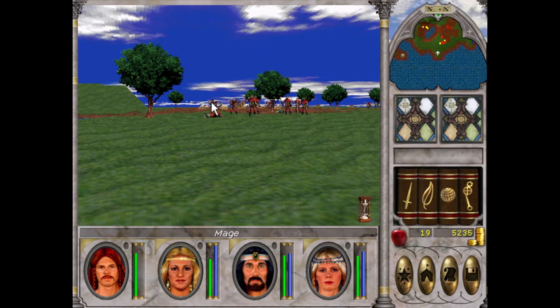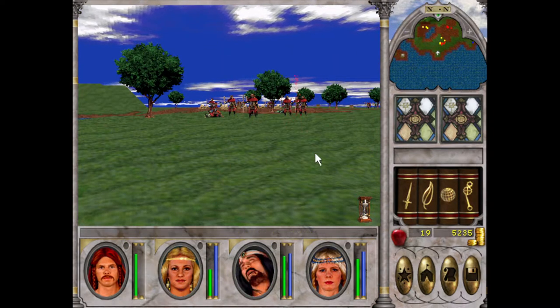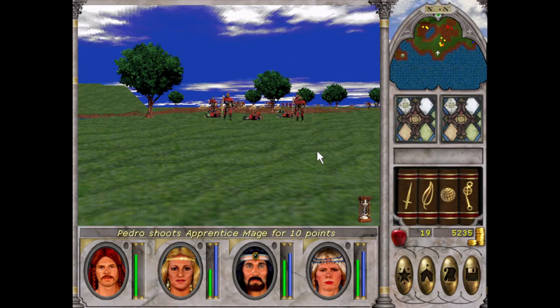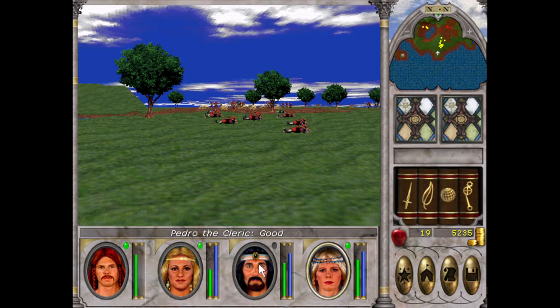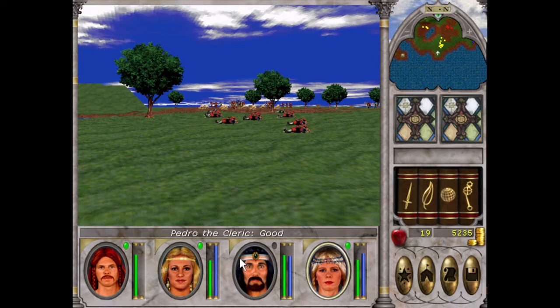Alright, we're doing damage to him. We'll just let the box see. There we go — now we can spam A and get rid of these fellas. There's one more mage I can see there, so we'll inch forward and clear him out.